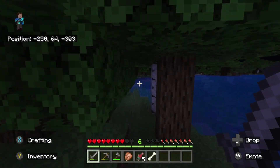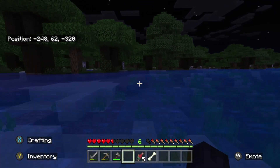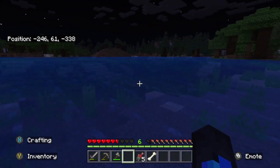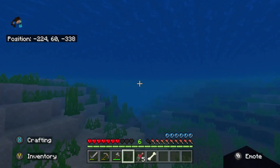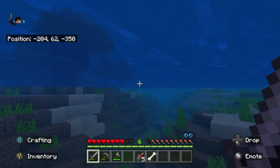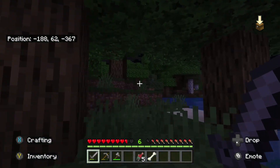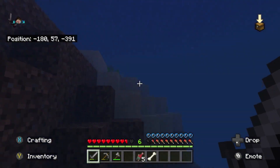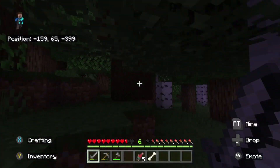We are scared of nothing. We have salmon and chicken. Swim! We are destined to die. No way man, we're good. Let's go - we're just gonna find a jungle. And that is how you professionally parkour in Minecraft.